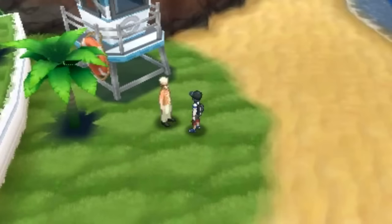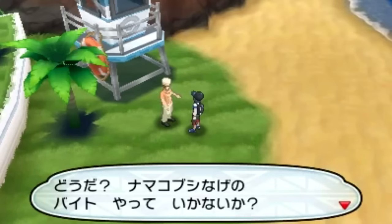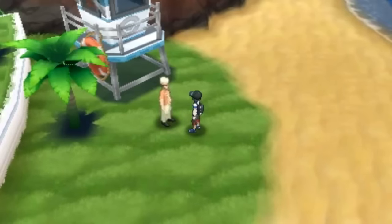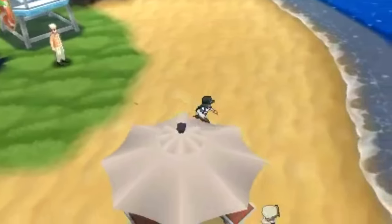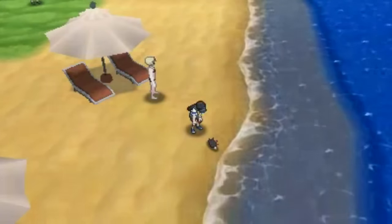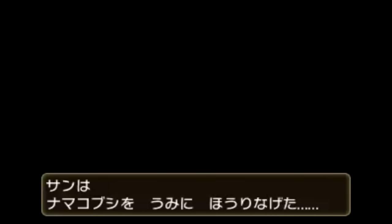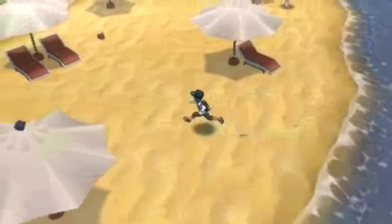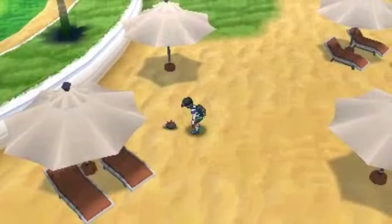Today we're going to take a look at some brand new Pokemon Sun and Moon gameplay. This is a couple of days old so you might have seen this already. In this gameplay we see the main protagonist at a beach. It's actually pretty nice because you get to see how the beach looks, how the water moves — the water is actually upgraded. We see the main protagonist throw a Pukumuku.